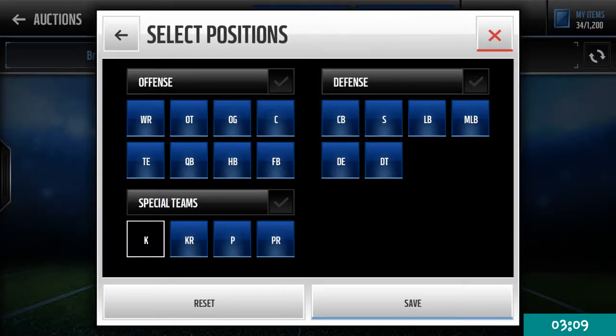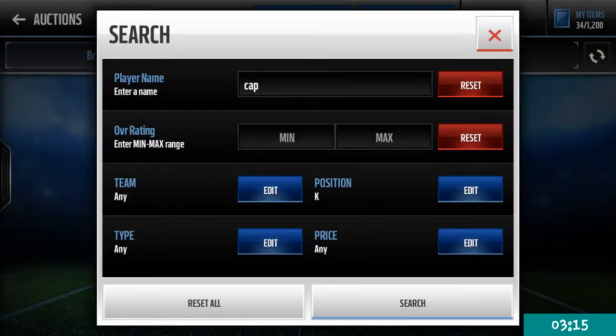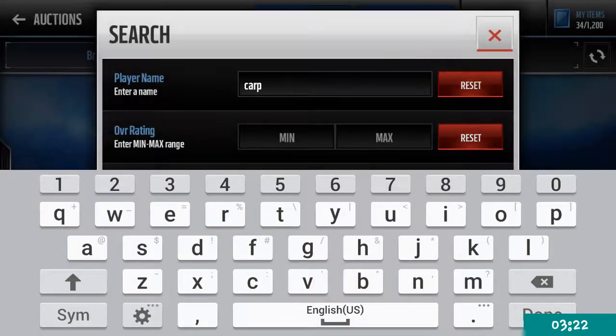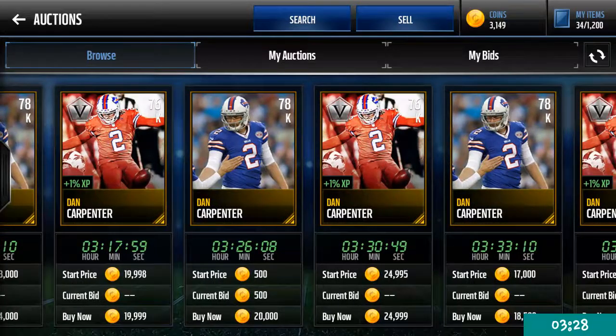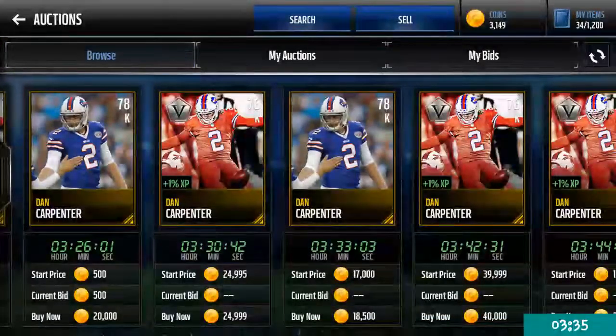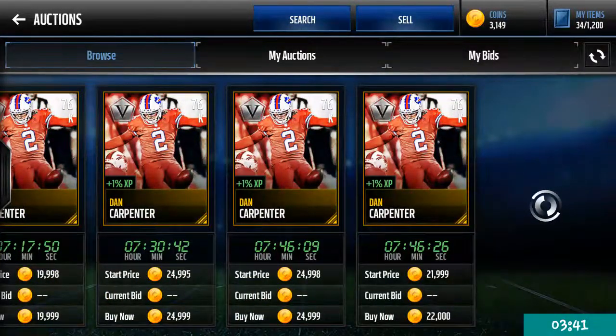The position is kicker - it was Dan Carpenter. His base card is actually higher overall than this veterans card. But definitely nice kick stats, especially that kick power. Looks like it's going for maybe 20k - I'd imagine at least 20k on the auction house.